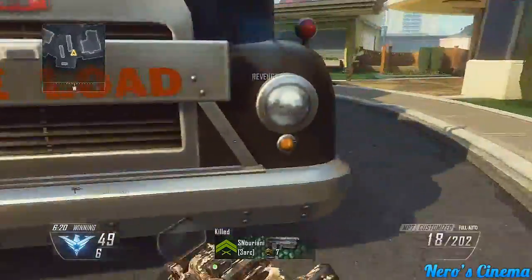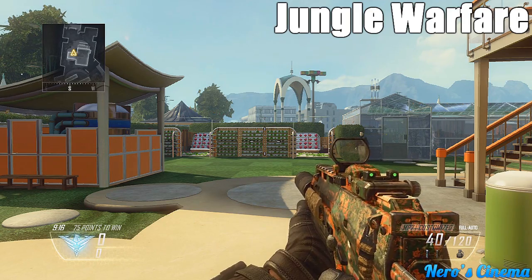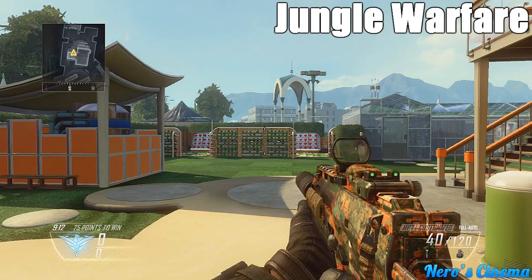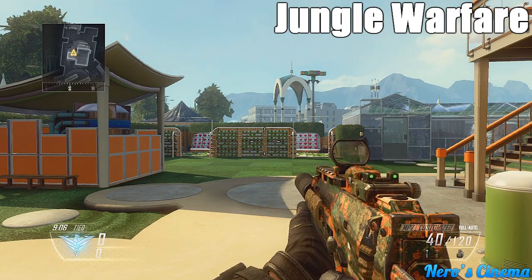Let's hop on and check out the first camouflage. First up is Jungle Warfare — it's kind of green, kind of orange, a jungly looking camouflage, and it has a pretty decent looking reticle. Keep in mind every camouflage also unlocks a new red dot reticle, a new ACOG reticle, and a new EOTech reticle.